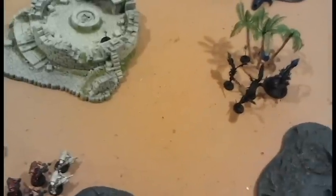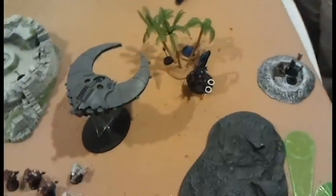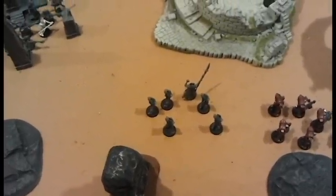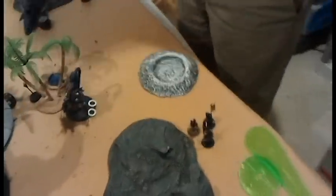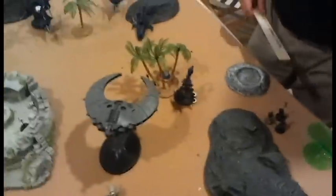Now I'm going to roll to see if my Doomscythe comes in — it needs a 3+. It's in! In my turn two, I managed to blast away the Scourges with the Doomscythe's Death Ray and Tesla Destructor. I did two wounds to the Talos, some hull point damage to the Raider and the Ravager, and blew up one of its Dark Lances. The Lychguard and the Overlord walked up to the Jet Bike in close combat and ripped it apart with the Warscythe. I also blew up the Trueborn's Venom and now they're getting out of the crater.